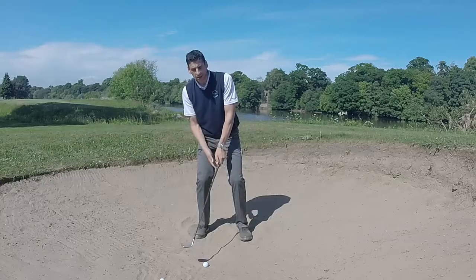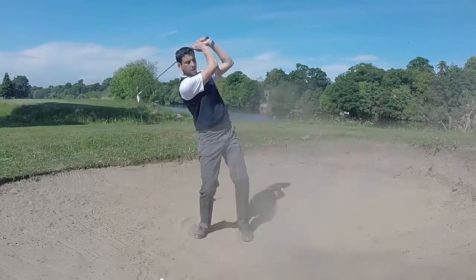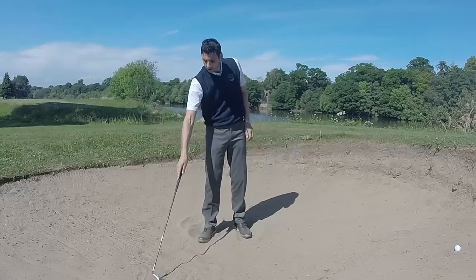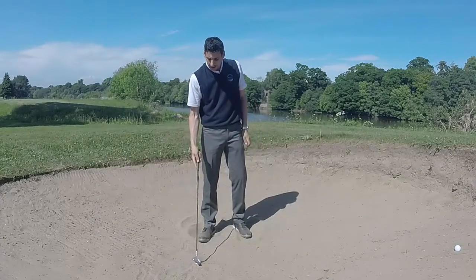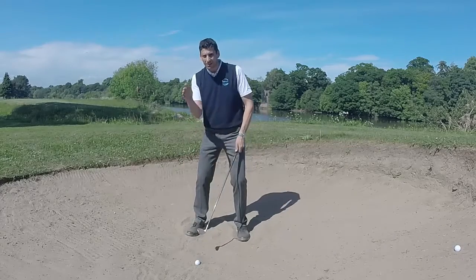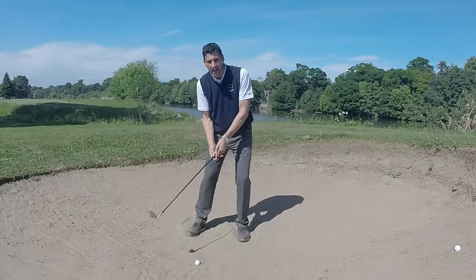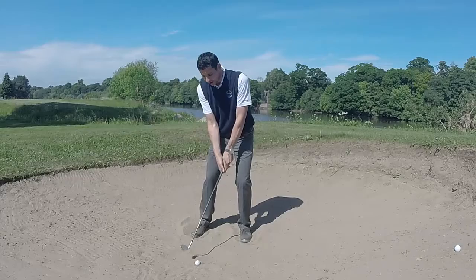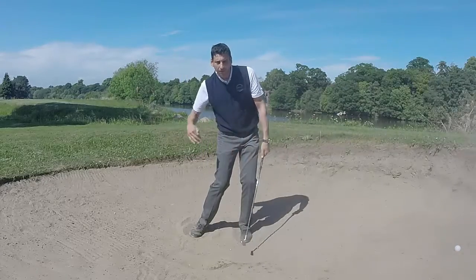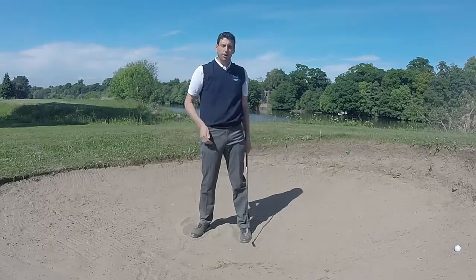That's a really common issue — we see a player sitting back on their trail leg trying to scoop the ball, which finds into the back of the ball and it doesn't exit from the bunker. The second fault we'll tend to see is a player who just wants to hack and dig the ball out. They'll tend to close the face down, which gives a really sharp leading edge and makes it very difficult for the club to exit the sand. This player hacks down without a real follow-through, and there's not enough forward momentum to get the golf ball out of the bunker.